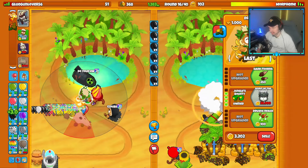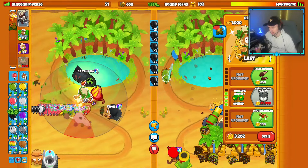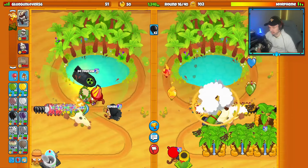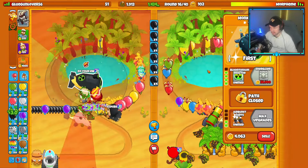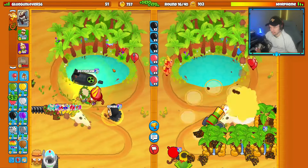We'll keep the Jungle's Bounty on last for now — it's good at de-regrowing in case they rush me. When MOAB rounds come around, we'll put it on strong since it's pretty good against MOABs too. Dual purpose. Let's see if I can get this round just a little bit longer — submerge now. We're good.